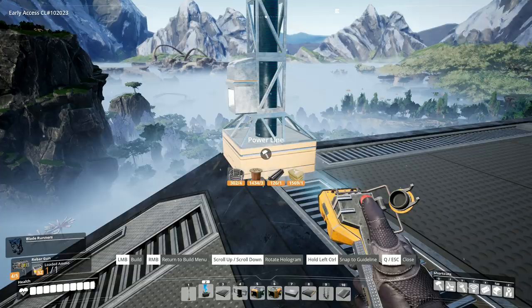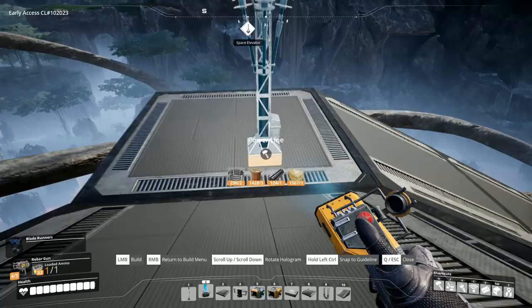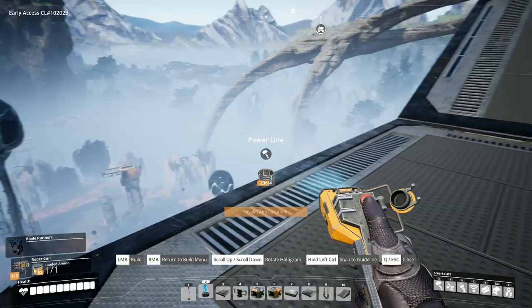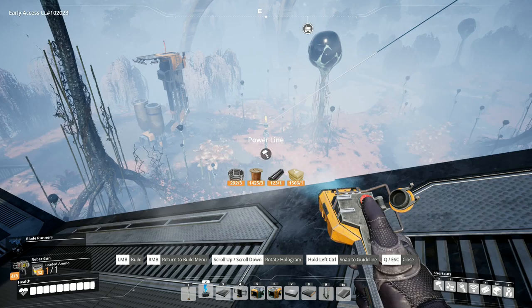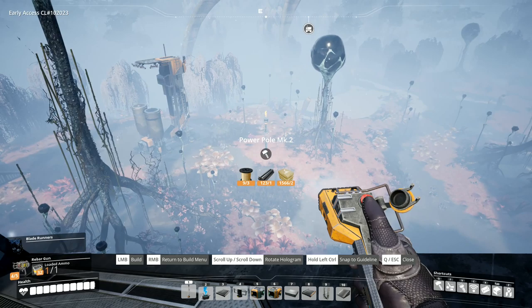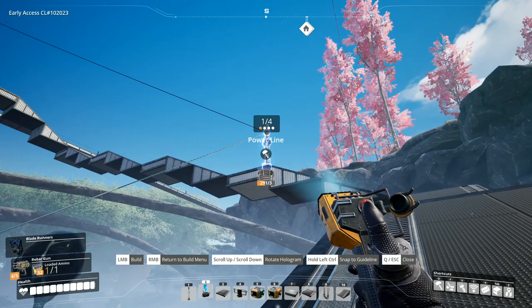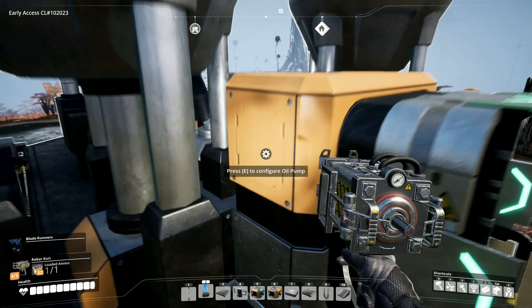Wire is too long to reach down there but it will reach to that point, so we can go to there and then run it down. I'll put a power pole mark two down there in the middle, take a power line off of there, and put that up to there. Oil is up and running.